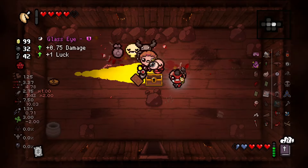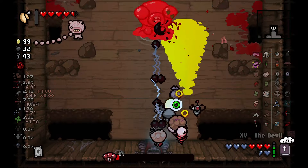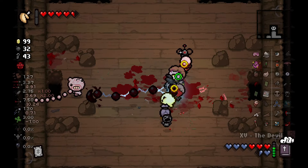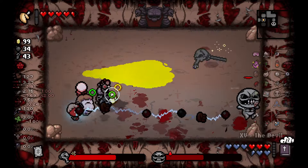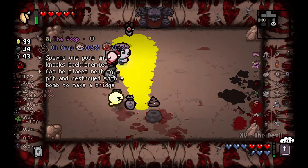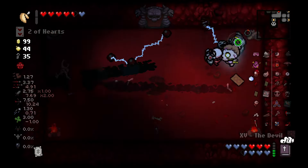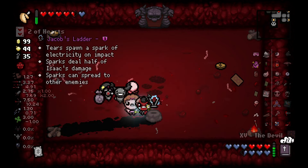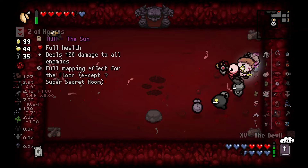In the Void, we get Glass Eye from a golden chest and now it's boss rush time. First, we fight Mr. Fred who drops Mum's Bottle of Pills, which we don't take. Next, we fight Death who drops the Poop, which we also don't take. Then we fight the Adversary and they drop Jacob's Ladder, which is great for us. They also drop the Sun card, which makes exploring this floor much easier.